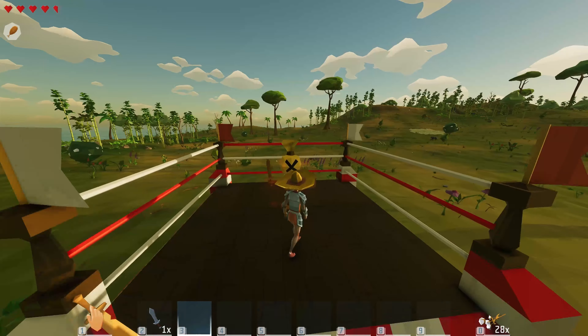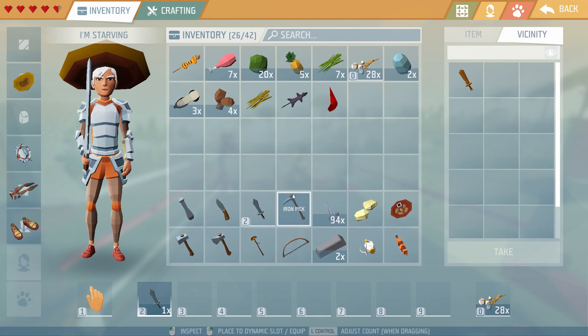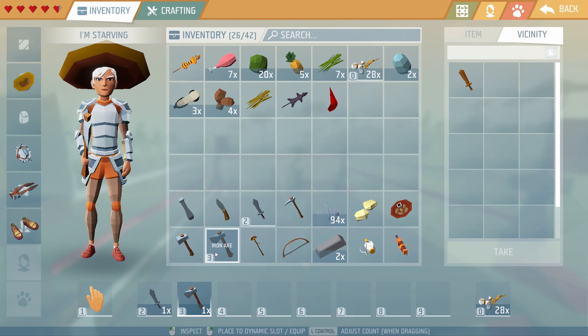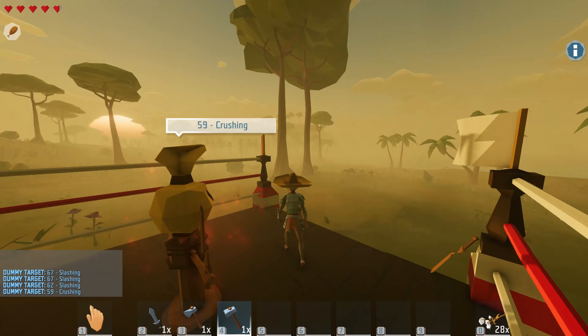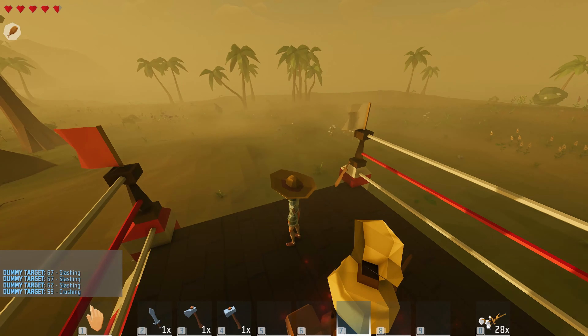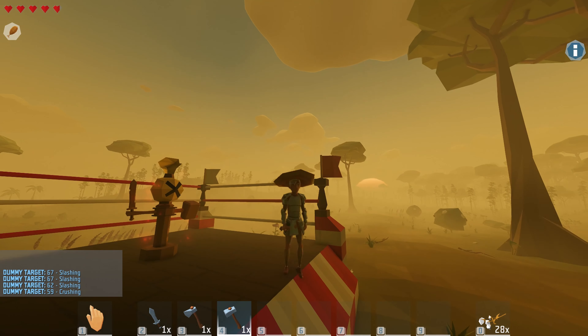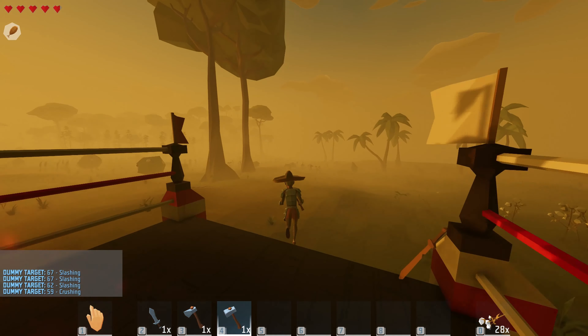This is a place where you can see how strong your weapons are — when I hit it tells me I'm slashing at 76 points. My axe is 62 and my hammer is 59. The sun is going down. I'd say we'll see each other in the morning — bye.